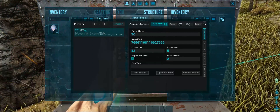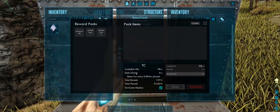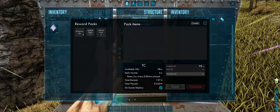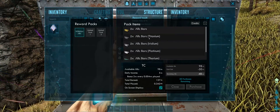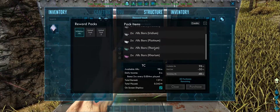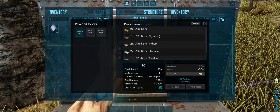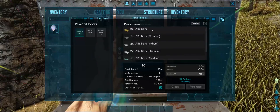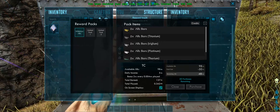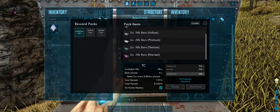The next feature I want to talk about is tiered ARC bars. A while ago, around version 1.8, I added the physical ARC item. We now have tiered versions: titanium, iridium, platinum, thorium, and corium. They have different values assigned — the original ARC bars are still 1 ARC, titanium is 10, iridium is 50, platinum is 100, thorium is 500, and corium is 1000.